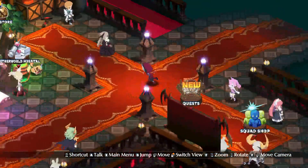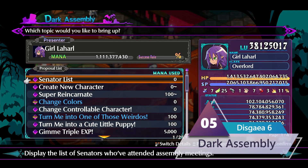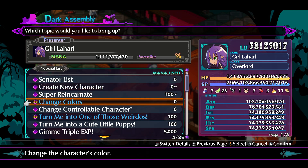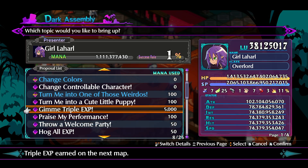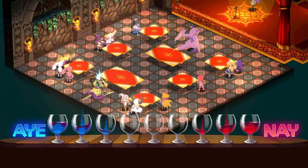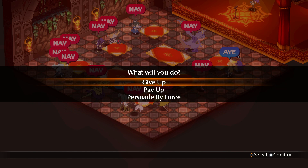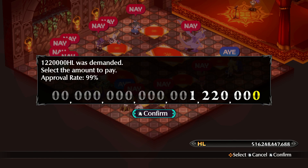Number five: the dark assembly. The dark assembly is something that a lot of folks, especially if they haven't played this before, tend to avoid — they find it somewhat intimidating. But besides getting your super reincarnate on, there are several things you should be doing for each and every battle when you are grinding, because it'll save you so much time. One of the things you want to do is get the triple experience. This will last for one match. They didn't approve it right now, but the easiest way to do this is to pay a small percentage of what you have.